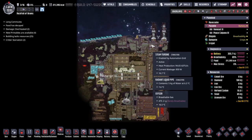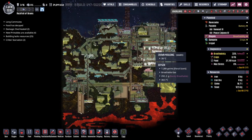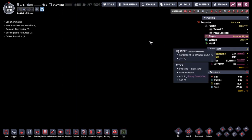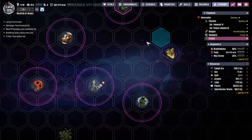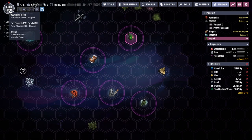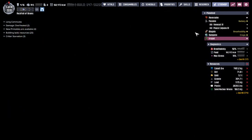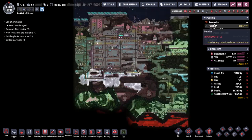Hey guys, welcome back to Oxygen Not Included, Clay's Amazing Space Colony Simulator Extraordinaire. My name is Twitchy and we are in the Rockful Brains, a collection of asteroids way out there in the wilds of space. 1,500 cycles on the clock, may as well call it 1,600 at this point, and we have got 16 duplicants trying to make their way into the future as comfortably as possible.